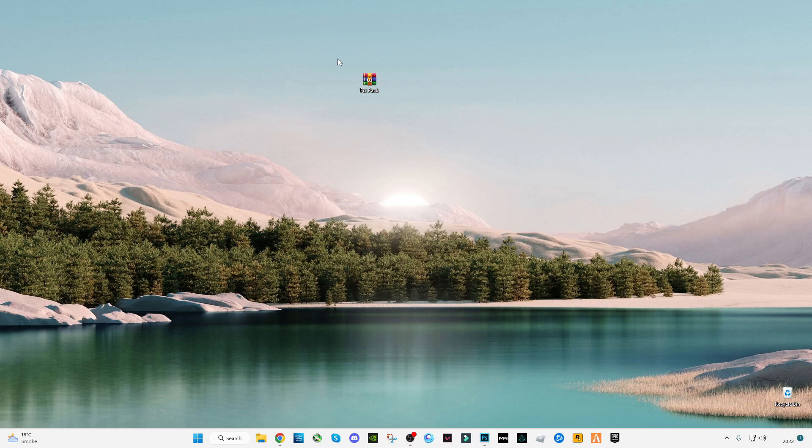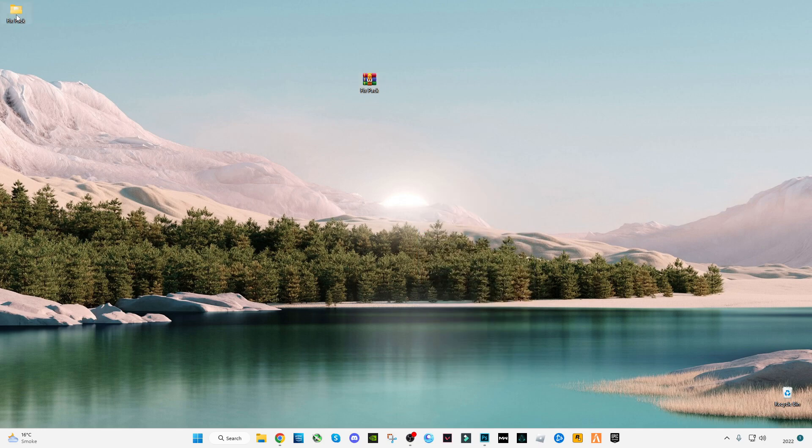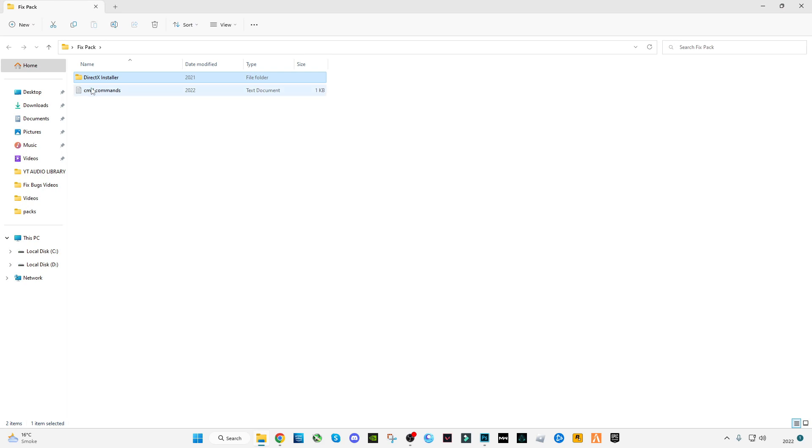Click again on Download. You will be redirected to the Google Drive link. After that, download this pack. After downloading it, simply right-click on it and click Extract Here, then open the fix pack.